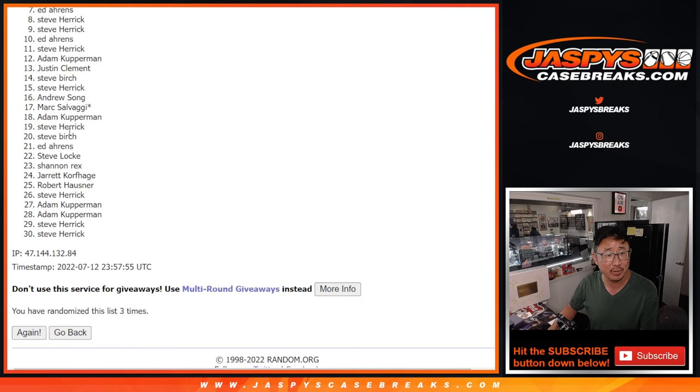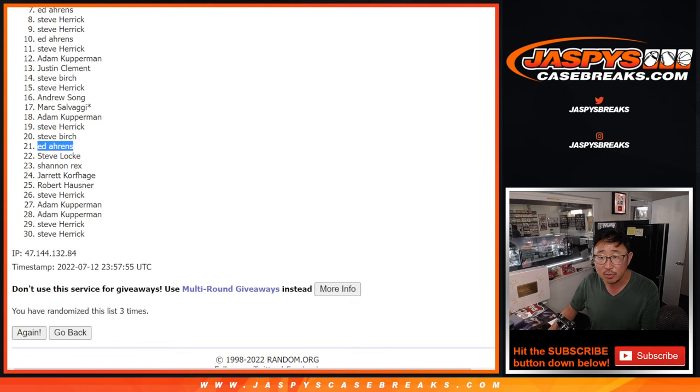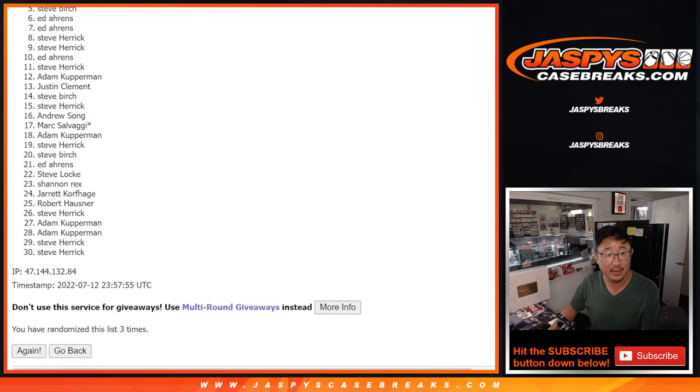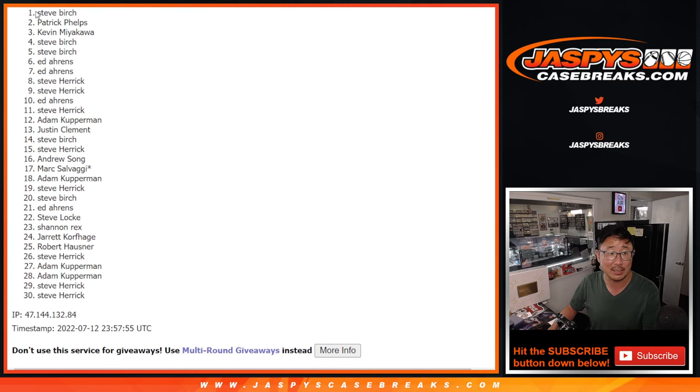But from seven on down, thank you everybody. Seven through 30, I appreciate you giving this a shot. Next one-box break is up if you just want to get your team straight up and avoid this filler. Top six, you're going to get teams. Let's scroll up — top, not across. Ed, you snuck in there. Steve Birch, you're in again. Kevin, Patrick, and Steve Birch on top.